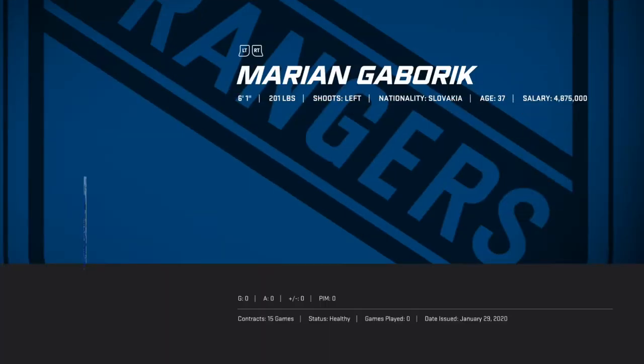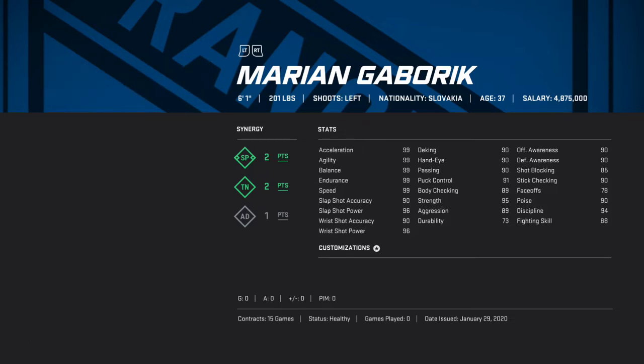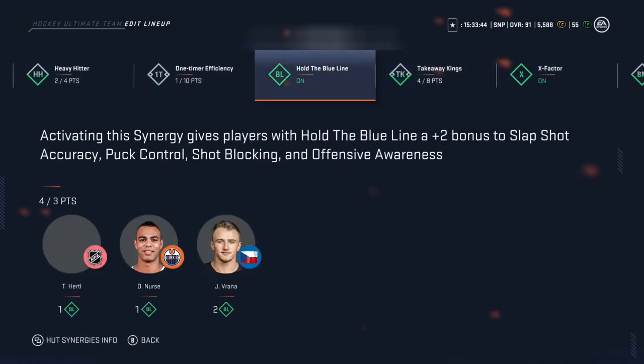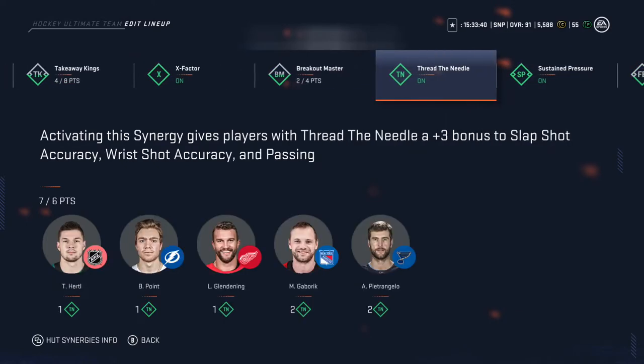We got the new gun — haven't played a game with him yet. Pulled him in a hot rivals pack. He's got 90 wrist shot accuracy, which is kinda low, but we activated TN which gives plus 3 to wrist shot accuracy, so that's 93 — makes it a lot better. 90 compared to 93, he's gonna score almost every shot. He's got the passing up now too.